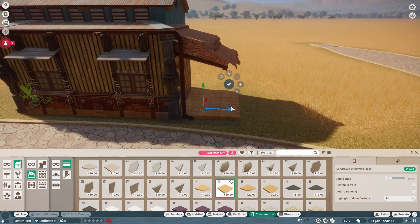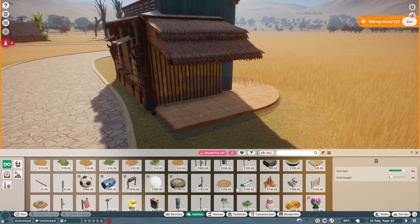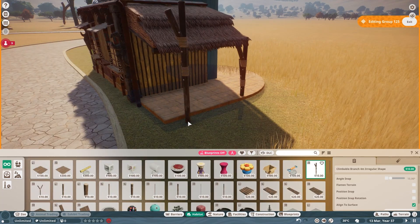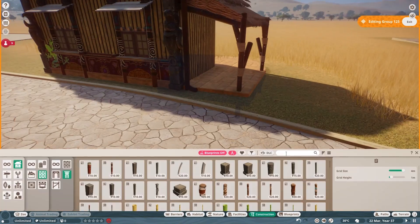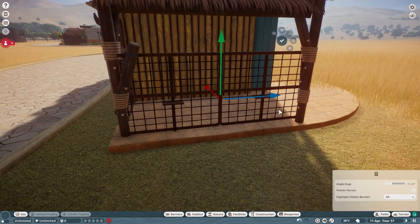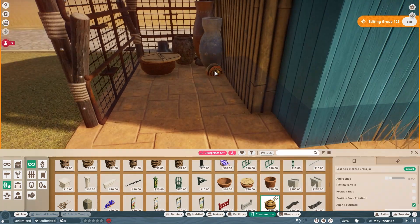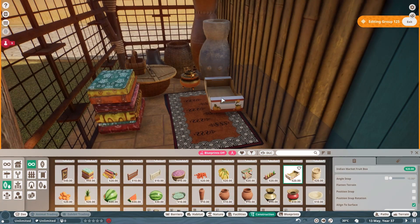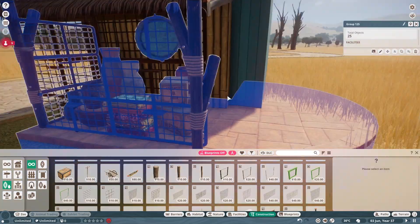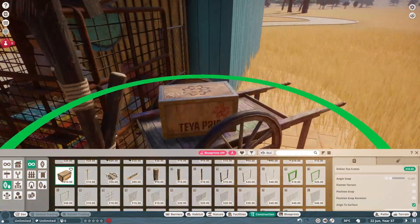If you guys are ever wondering why this guy only does like hyper fantasy mega-themed Australia, Africa, Pandora floating mountain type builds — that's just what's fun in the game to me. I gave realism a go in Pine Creek and don't get me wrong, had a ton of fun, it was one of my favorite zoos I've ever built. But as far as my imagination flows, it's just more into the fantasy side of things. That's kind of my shtick here — hyper fantasy builds, way over-theming, and props.